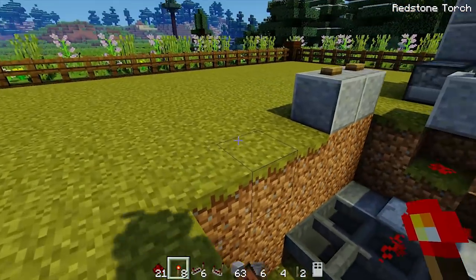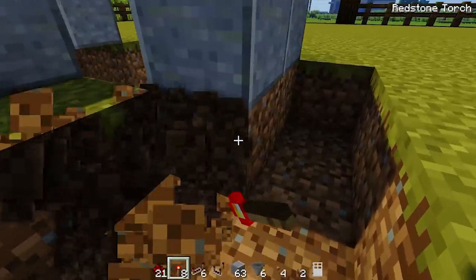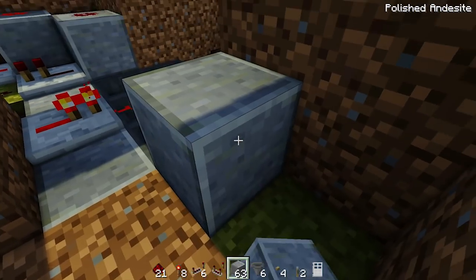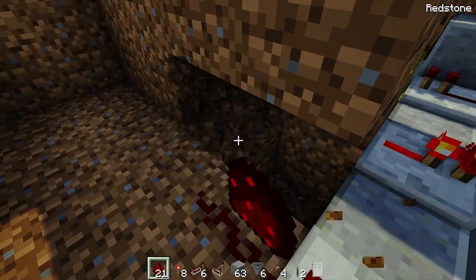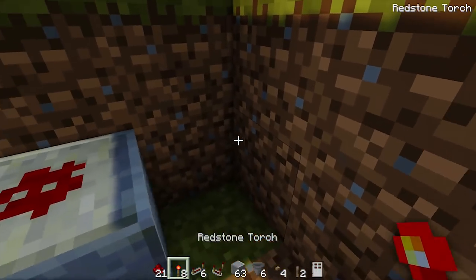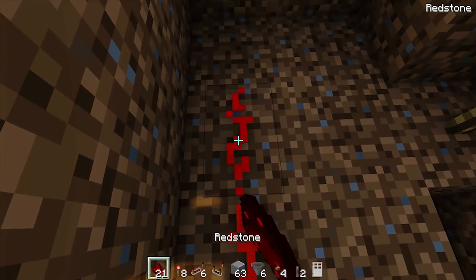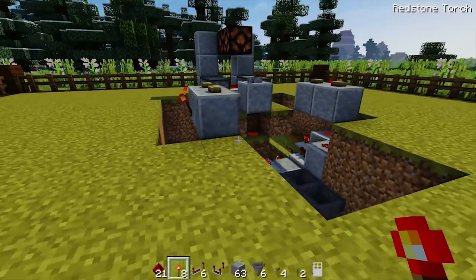Now we can do the other side - I won't go into too much detail. Dig all the way back until in line with it, then one more layer. Connect this one up - block underneath, redstone, redstone repeater, redstone, then dig out the blocks. Place a torch, redstone, then another torch. For the other one, torch on the back, another block and redstone, a redstone repeater, then go towards the back, dig out those two blocks, and place down the redstone torch.